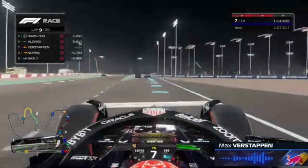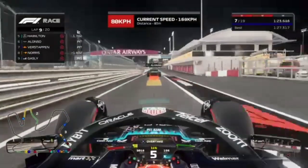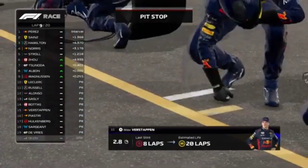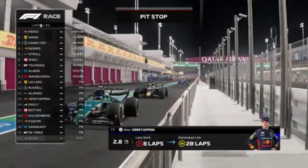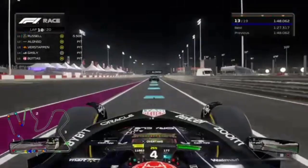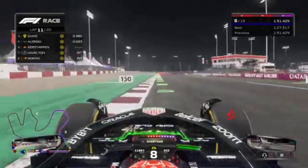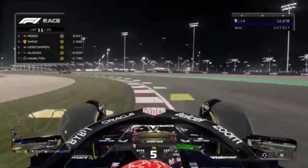The team calls us in for a pit stop — box, pick a pair — lap 12. Alonso also comes in. The pit stop takes 2.8 seconds. Unfortunately we come out behind Alonso, but very close. On the base straight with DRS and ERS on, we gain on Alonso. We get ahead of Hamilton coming out of the pits, and then go to the outside on Alonso, passing the Spaniard — into 5th place!